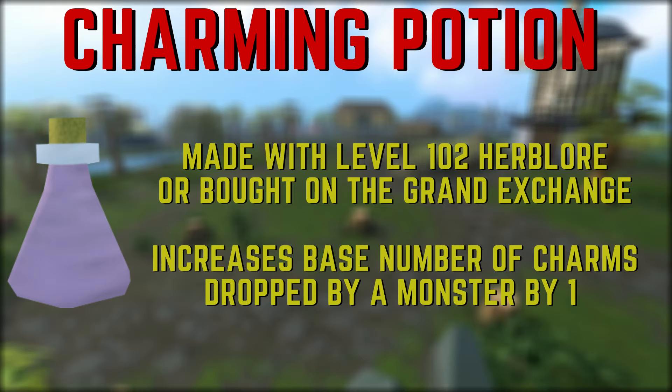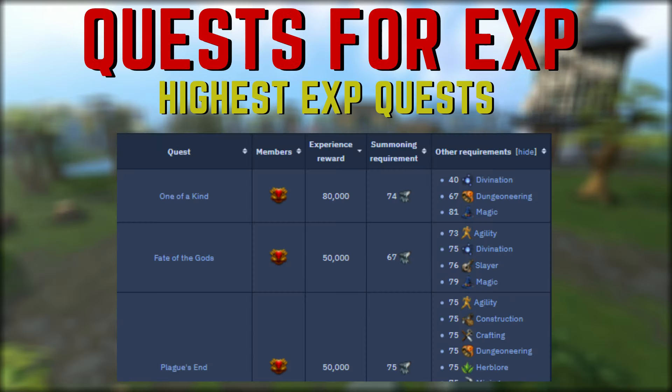Finally, we're going to talk about useful quests, as quests are a great way to both get quest points and XP at the same time. Wolf's Whistle is a great starter quest which we'll cover in just a few moments. Quests like Salt in the Wound, The Void Stares Back, and Fate of the Gods are all great quests that give you a big boost to your summoning XP.